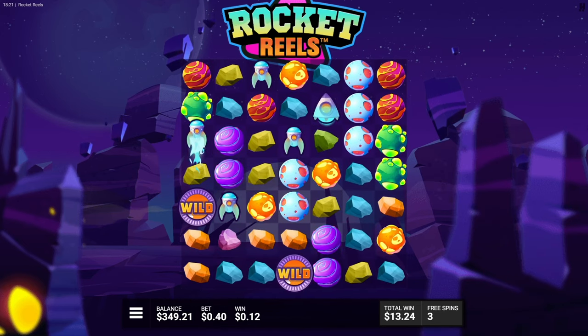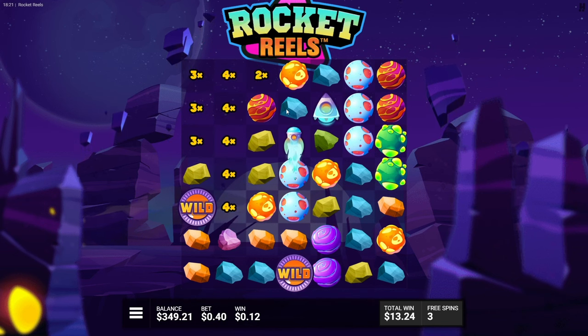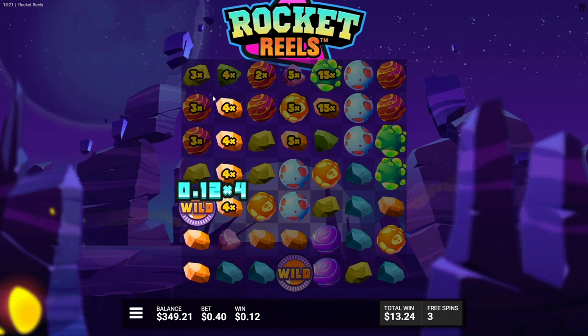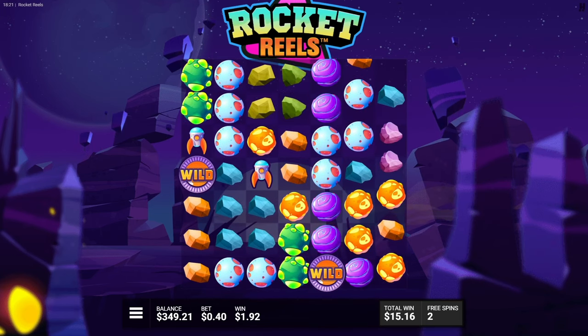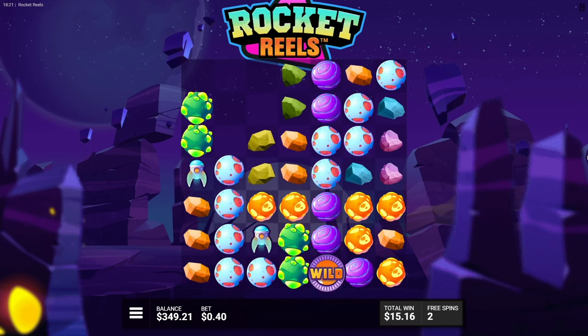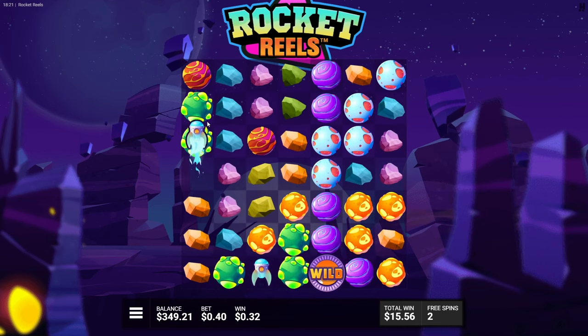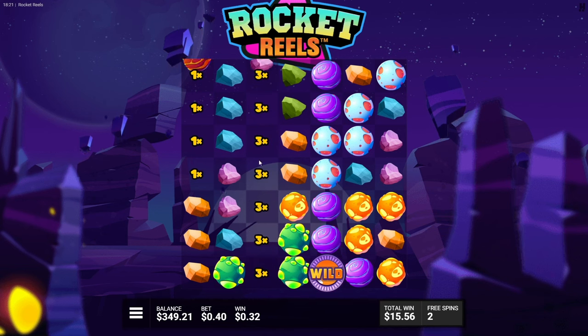Got the little UFO — that's randomly activated as well. I haven't really seen it hit anything massive after it takes away symbols; normally it just dead spins. Three x's right there, four x's right there. Two x, 15x, 15x — there we go! That's what I'm saying — if you get a connection with all this you're literally the Monopoly man. Two good spaceships right here, but no connections so far.